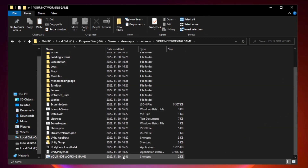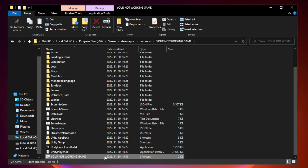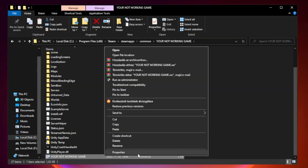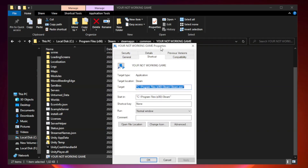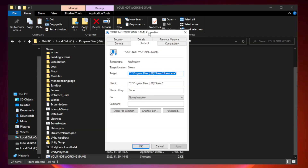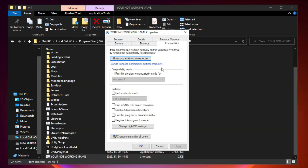Right-click your non-working game application and click Properties. Check Run this program in compatibility mode — try Windows 7 and Windows 8. Check Disable Full Screen Optimizations.